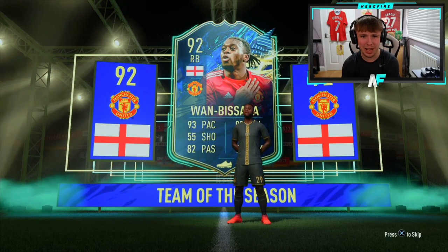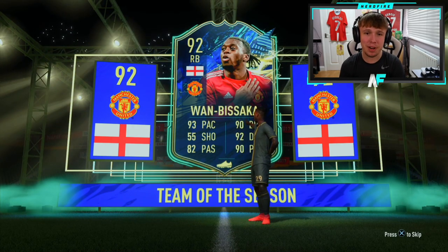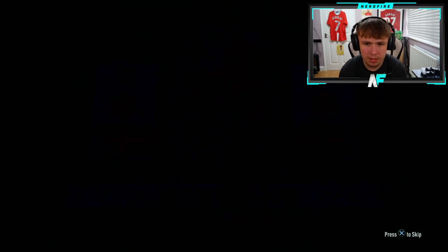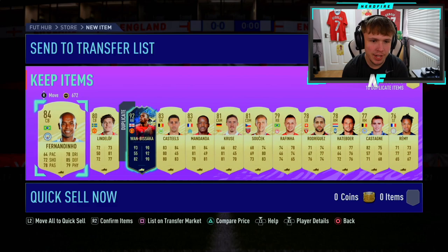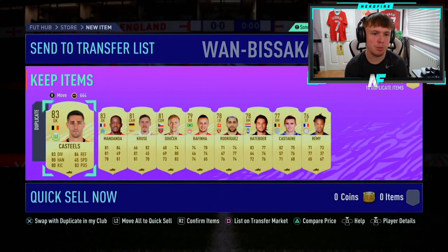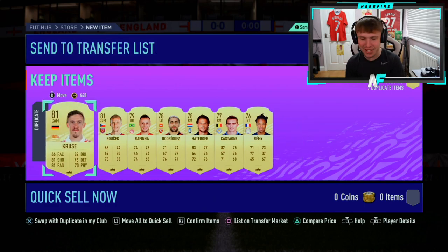First-owner Wambasaka — don't really plan on selling this guy. We'll play him at centre-back, because everyone seems to love to do that. What a pull — best pull so far, even though Alaba was more expensive. Let's make sure we have this one saved, and we'll check the one I bought on the transfer list. Wambasaka!